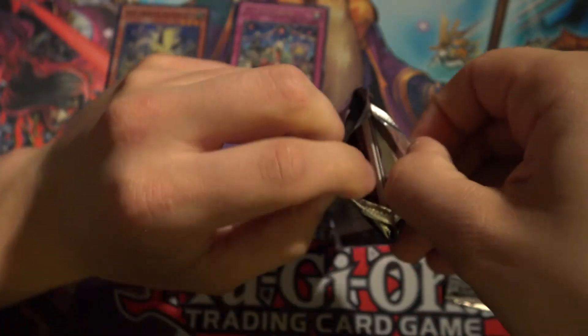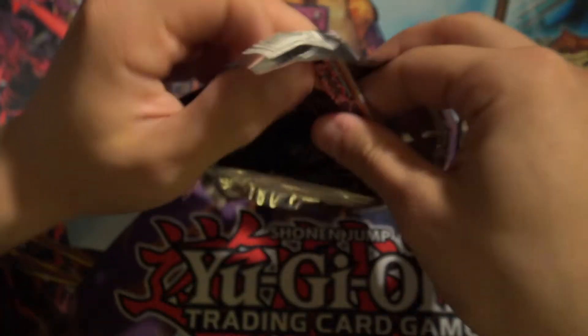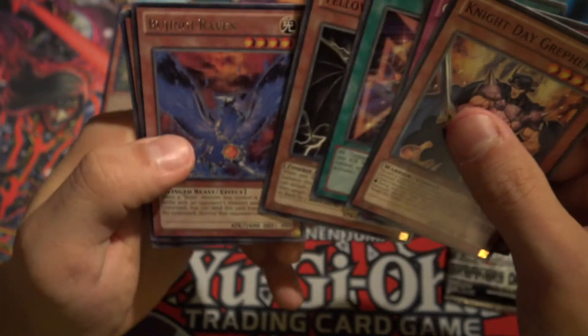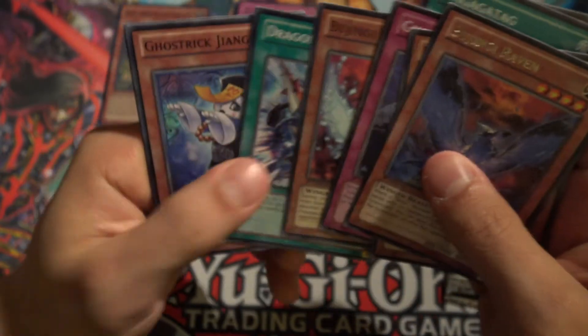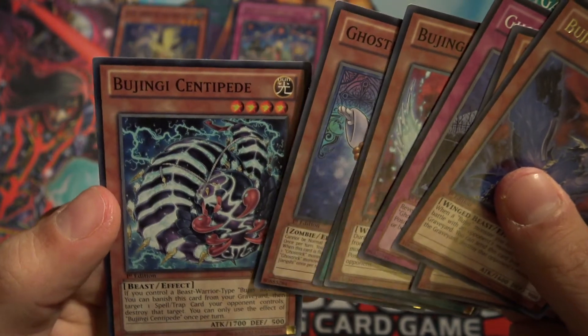Oh, this pack — there it is! All right: Night Day Grepher, Ghost Tricks Vanish, Ga Ga Ga Tag, Yellow Bellied Oni, Bujinji Raven, and just the rare — Ibis Dragon Shield, Ghost Tricks, and Bujinji Centipede.